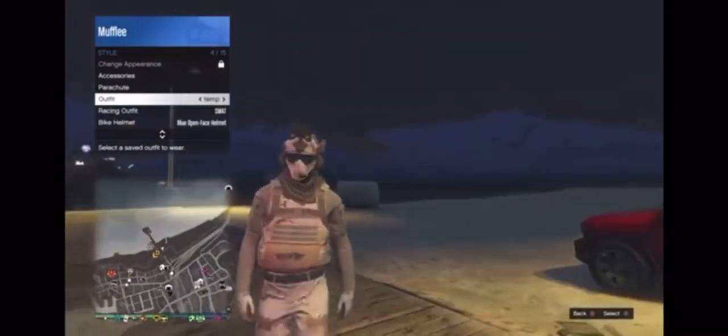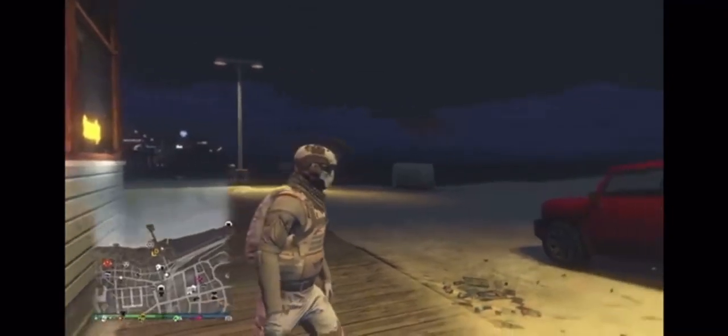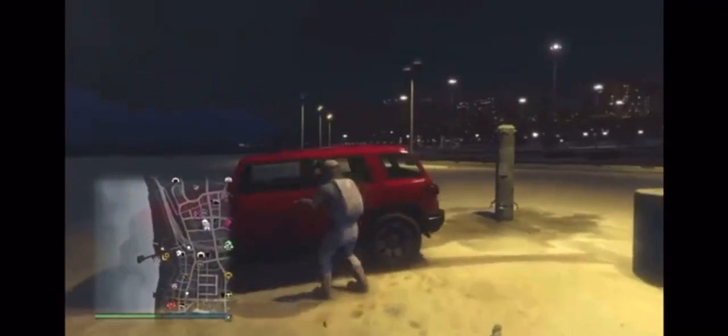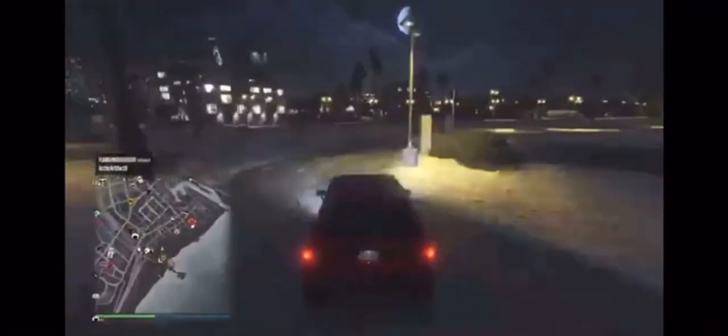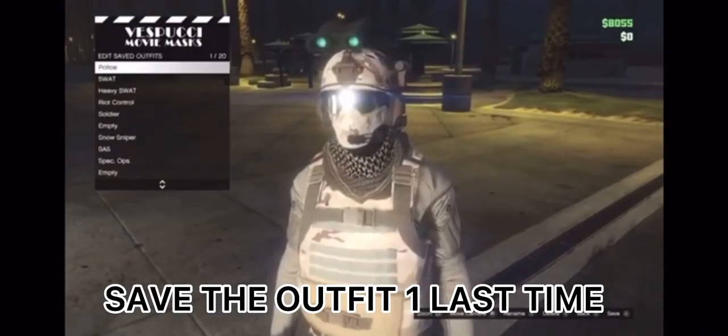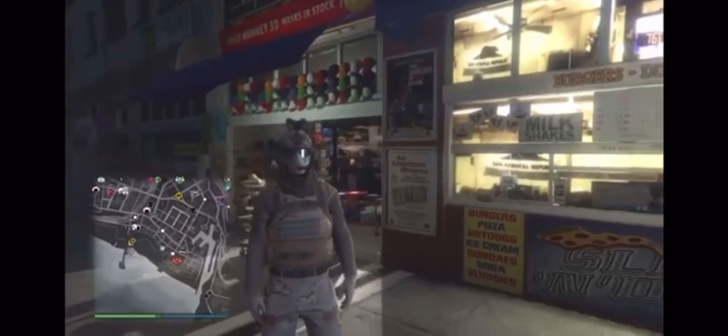After that, open your menu and click on the outfit you want to wear. Click on it and as soon as you do, walk away. You should see the mask reappear on your character. Drive back to any location where you can save the outfit, save it one more time, and you have yourself your permanent Delta Force outfit.